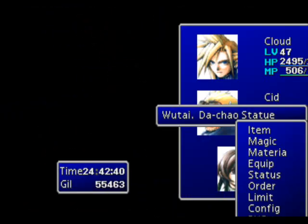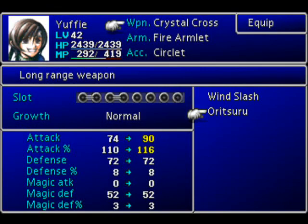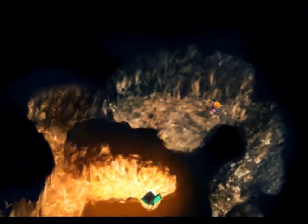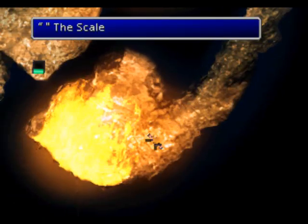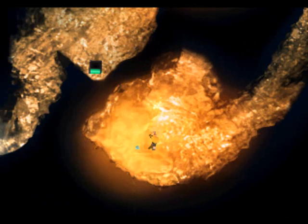The Orutsuru is apparently a piece of flapping origami, but it's a remarkable weapon for Yuffie, so that's awesome treat part one. And back here I believe is the Leviathan Materia, if memory serves, which is always nice to get.